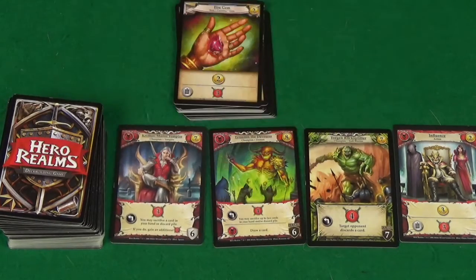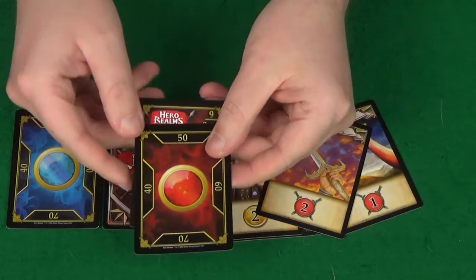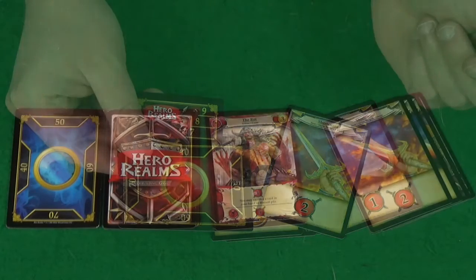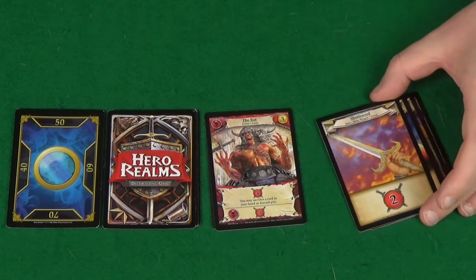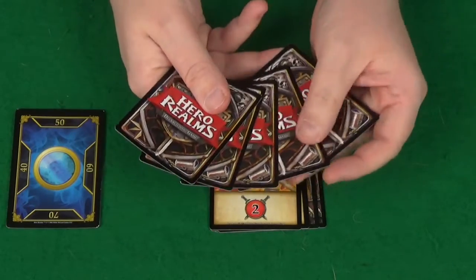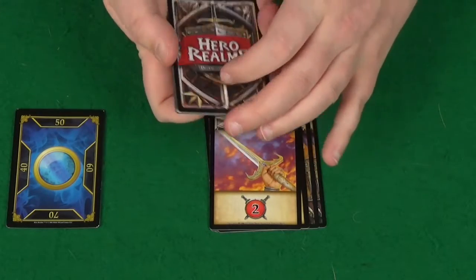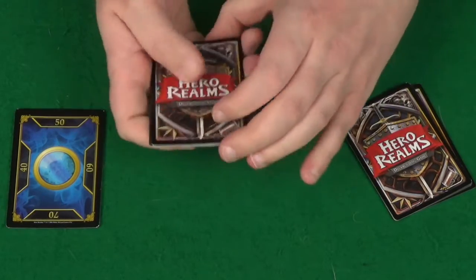And of course still revealing new cards as you do. With your attack you're then able to reduce your opponent's health — so if I did three damage to red he'd be down from 50 to 47. Then once you have finished playing cards and resolving the effects, you will discard any cards that are left in your hand and all cards played, except for champion cards. Once you've done this you'll draw a new hand of five cards and play passes to the next player. If there were not enough cards to draw a full hand you would simply shuffle your discard pile to become your new deck and draw from that.